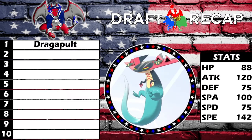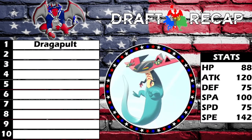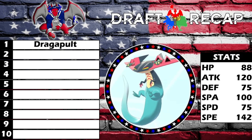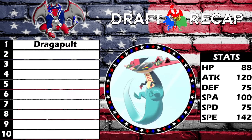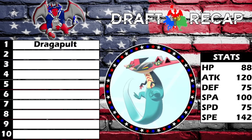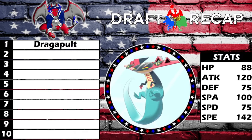Dragapult's stats: HP 88, Attack 120, Defense 75, Special Attack 100, Special Defense 75, and a whopping 142 Speed — fastest mon in the draft with no speed boost. If other teams don't have Sucker Punch, it's going to be a problem. I love Dragapult's design, it's my favorite Gen 8 Pokemon, and I'm so glad to be using it in what could be the last PML Gen 8 draft league for singles.